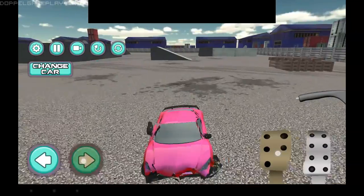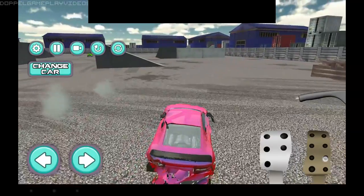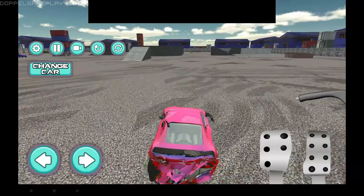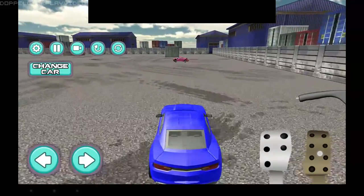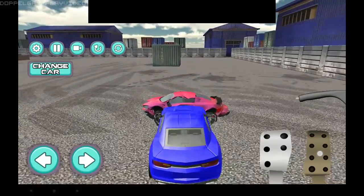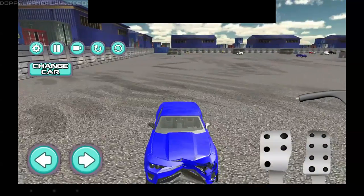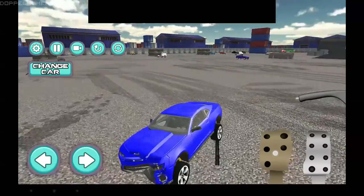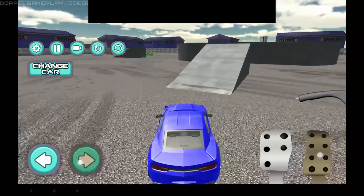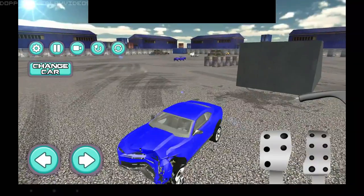Let's wreck this car. How are those wheels even turning now? Look at that model, that's amazing. Let's try to crash these cars into each other. Bam! Physics quality, everybody. Let's make it jump. Quality.